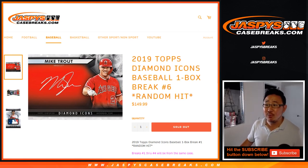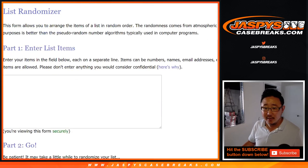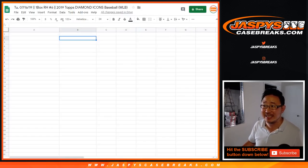Hi everybody, Joe for jazbeescasebreaks.com. 2019 Topps Diamond Icons Baseball One Box Random Hit Break Number 6 from jazbeescasebreaks.com. Big thanks to all of these folks: Danny, Paul, AJ, James, Mark, and Steven for getting into the action.